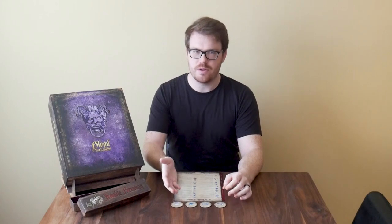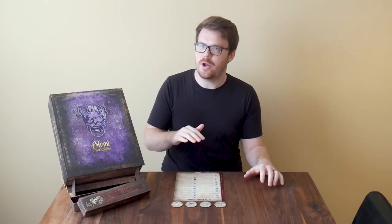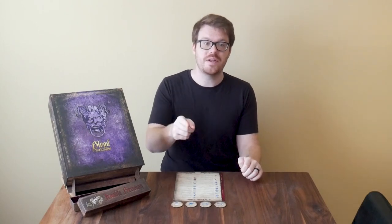The problem is when all first night information roles come out and give their information on day one, you're basically giving the evil team all the tools they need to lie against you. You've given the demon a free spy role — they know who the first night roles are and all the information those roles learned. Even though it may seem incriminating to point at one of two players as a minion, it actually helps the evil team more, because now they know who you are and they won't kill you at night — they'll pick a more powerful role instead.